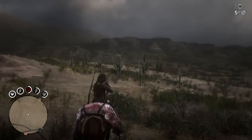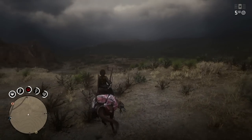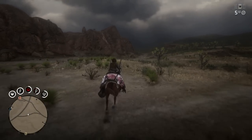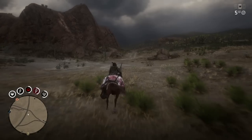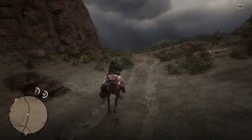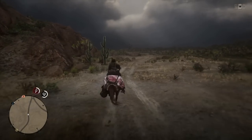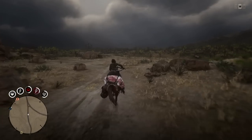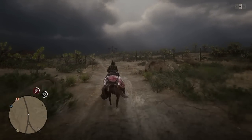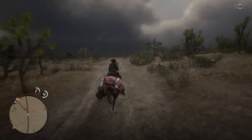It does seem like when you go after that cougar over there, this one doesn't always want to spawn. You can check out my other video to see how to make it spawn a little quicker and easier if it's not in that specific location. Let's make our way back into Tumbleweed — it doesn't look like there's really anybody there. When I was recording the other cougar area earlier there were people all over the place.